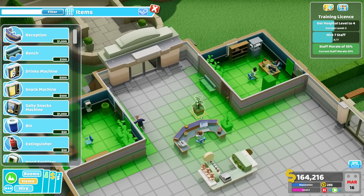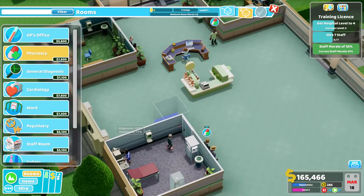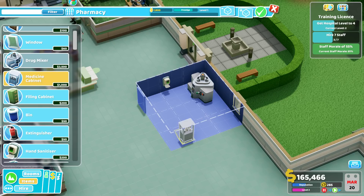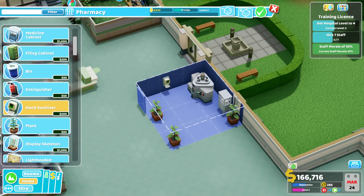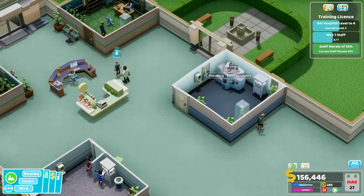We need to move those plants beside the bench so people can get through. Pharmacies also need space so let's get a pharmacy up. There's the pharmacy — and once again let's get it to level three: medicine cabinet, plants, skeleton, some posters, and an extinguisher. Level three — that is perfect.